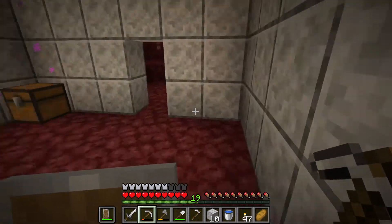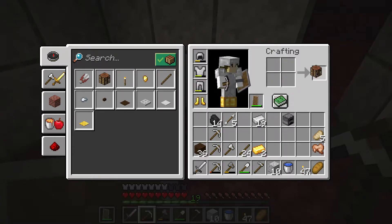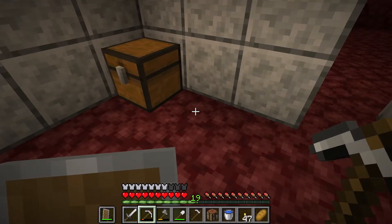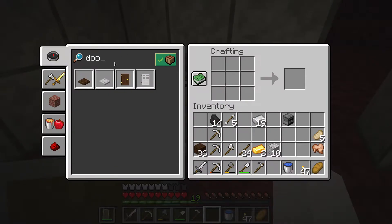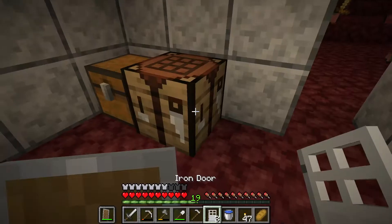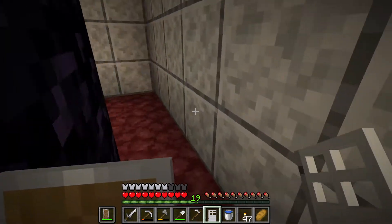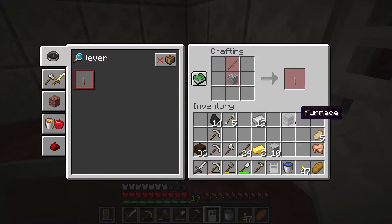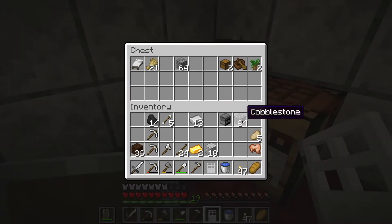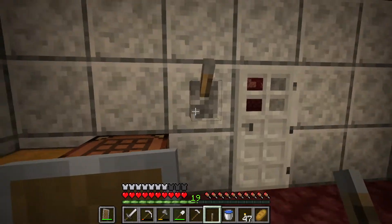I don't hear a ghast anywhere, but maybe somebody shot something here. We've got iron. I'm going to make a chest, because I clearly left it downstairs again. And we're going to make some iron doors — three of them in fact. Didn't intend to do that. Okay, we're going to make a couple of levers too, because iron doors need them. I threw my cobblestone in there too. I'm going to need two of them, one for each side. Throw a lever over there. Does it work? Of course it does.